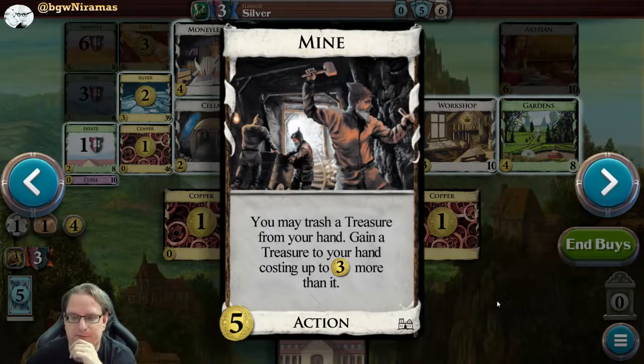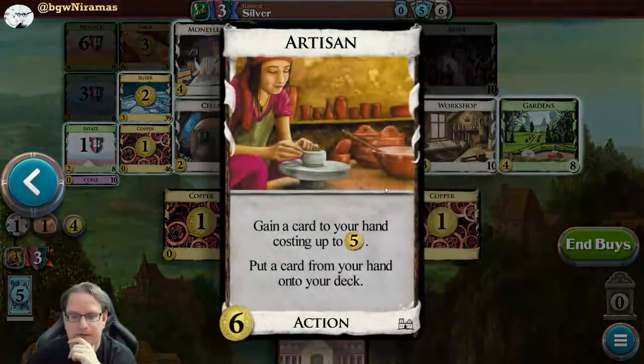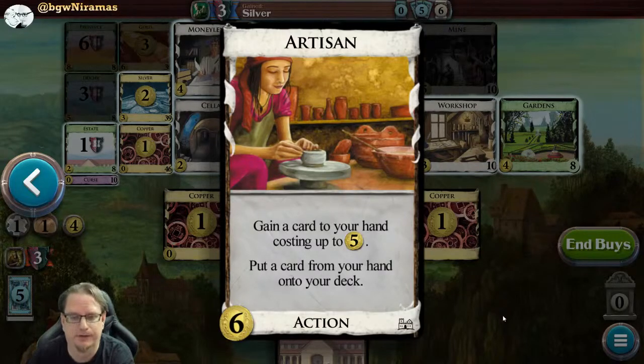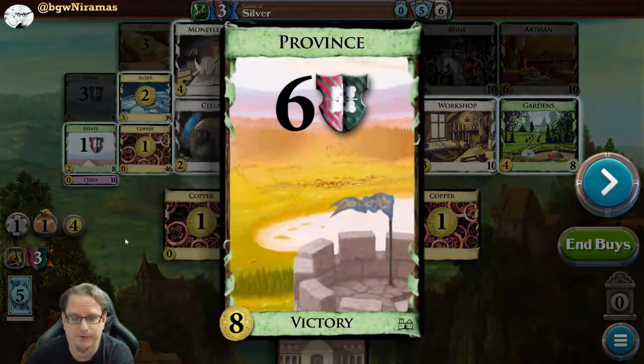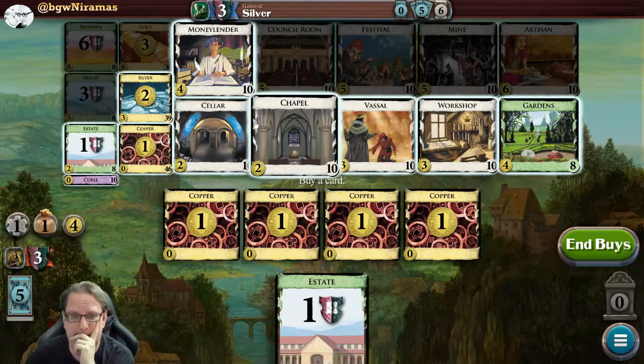Gain the treasure to your hand costing up to three more than that. Artisan: gain a card to your hand costing up to five, put a card from your hand onto your deck - so you know you'll draw it next time. That's good since you only have a limited amount of actions, this is a good effect to keep bouncing stuff around. Right now I played my four coppers, I have one estate which is one point. You're trying to get provinces - that's the most points. With four I think I'll buy one of these.